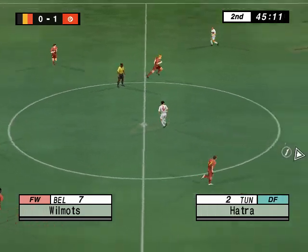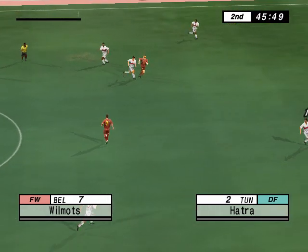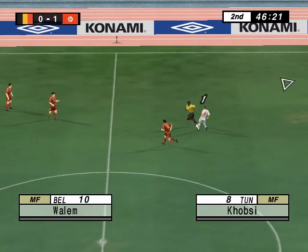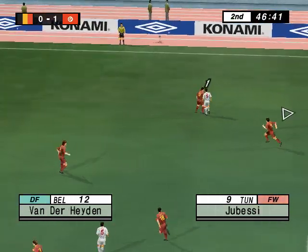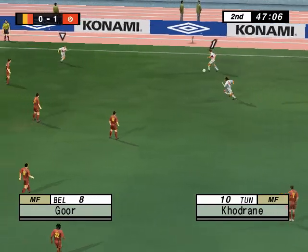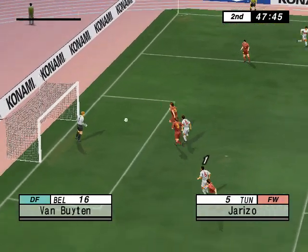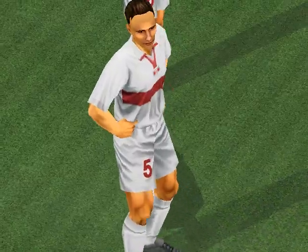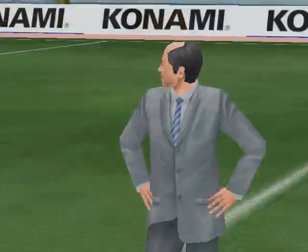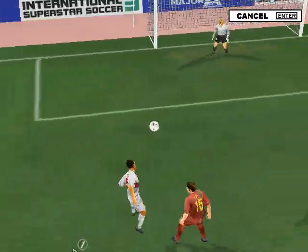Both teams are ready to start the second half. There's been a change of player by Tunisia. Belgium now attack the goal to our right and attacking the goal to our left, Tunisia. Now it's with number 9. Clearly a foul. Makes himself run for a right front cross. He gets up but not guided well enough. And this is the Belgium manager - he gave a speech before the match saying that they're prepared and their destiny lies within their own hands.